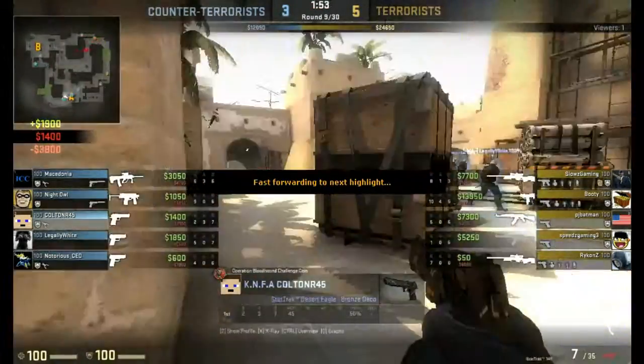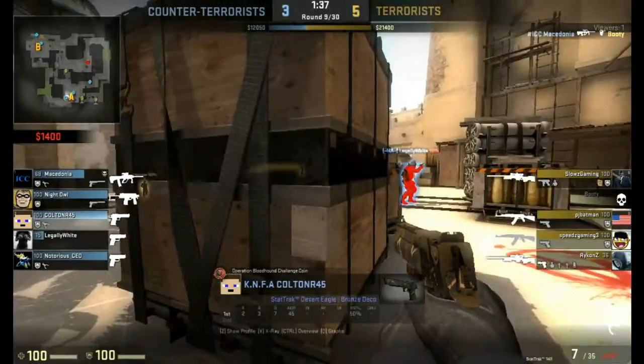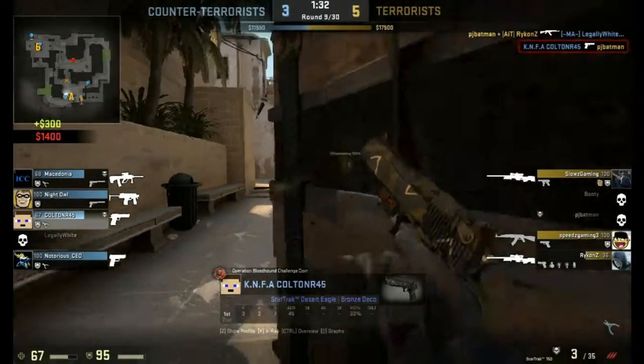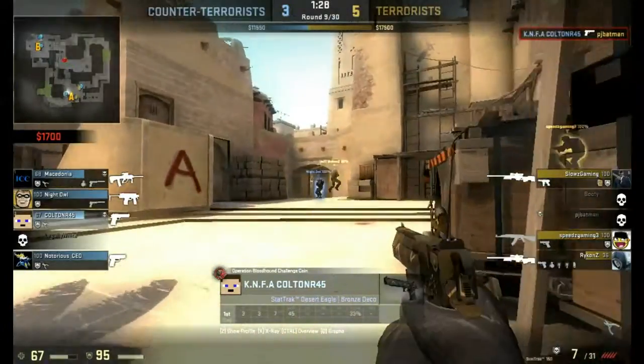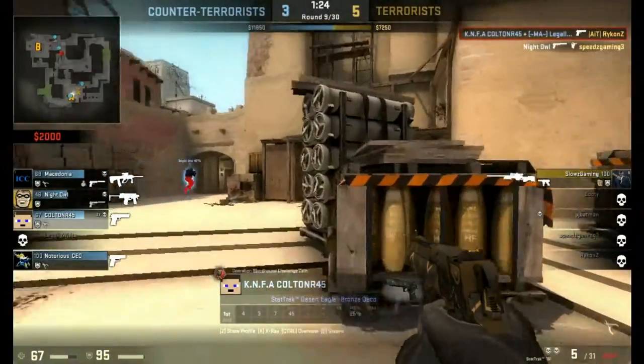Fast forwarding over to round 9 — I didn't get a highlight until round 9, I started doing good later in this match unfortunately. But I'm here with the Desert Eagle, watching connector — I get a kill here. I was trying to shoot my teammate right there, and then the last guy gets destroyed.